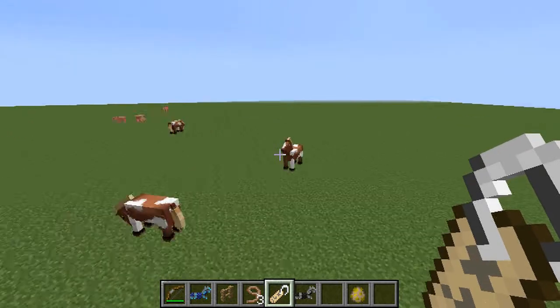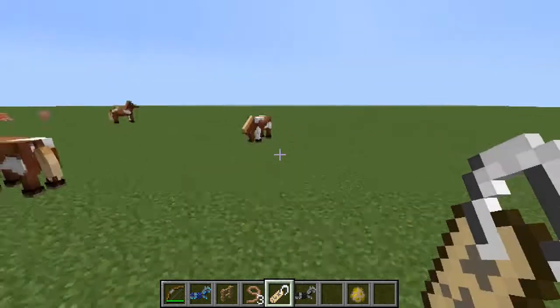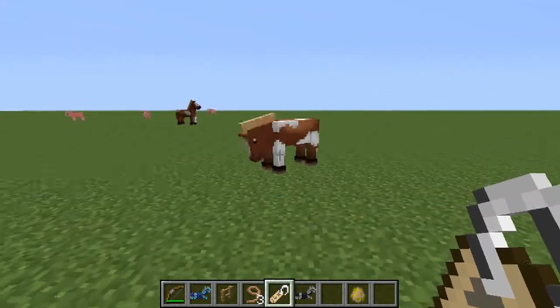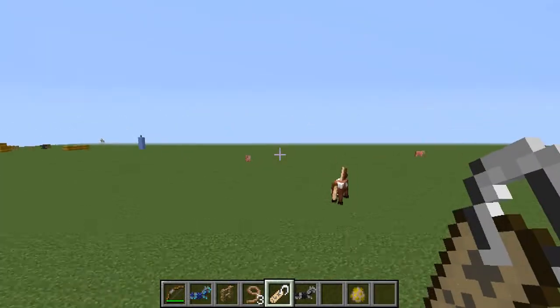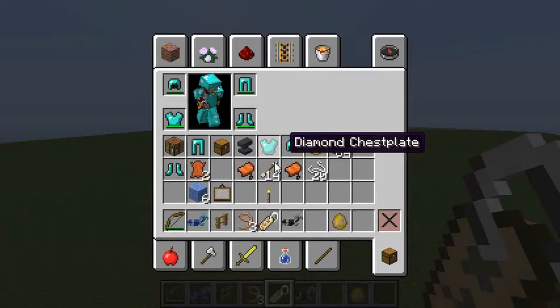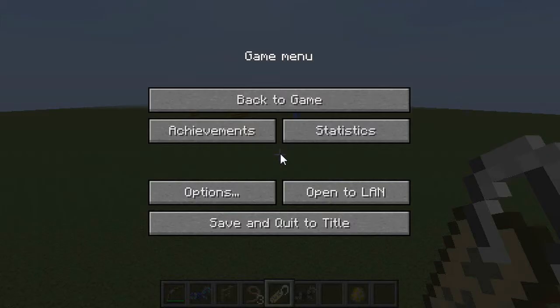Name tags can only be found in dungeons. Since I'm in creative mode I still have it, but it would go away in survival. That's pretty much it — hope you enjoyed, guys. Like and subscribe, and thanks for watching. Bye!